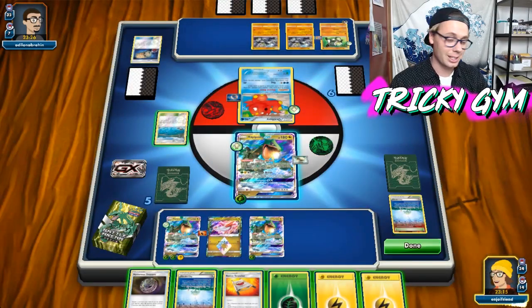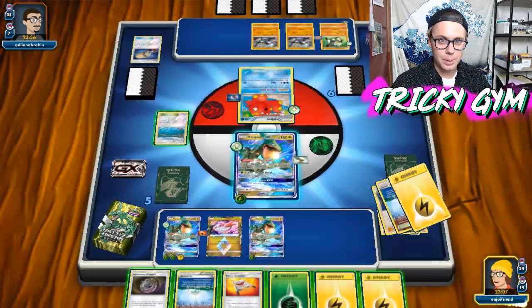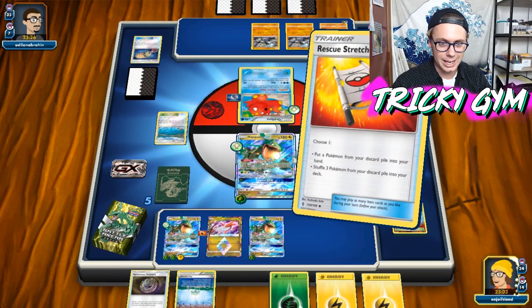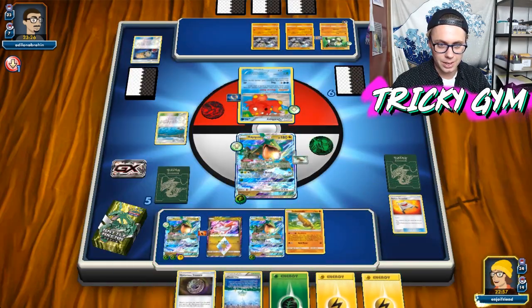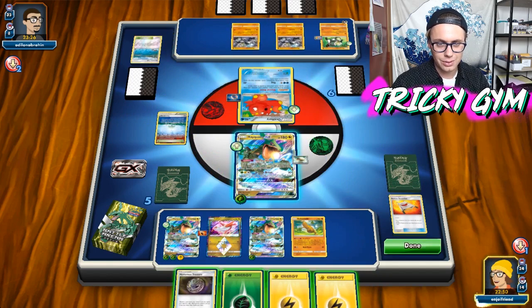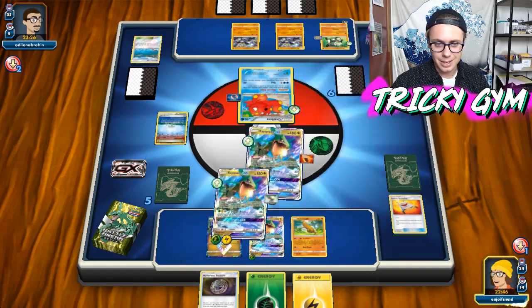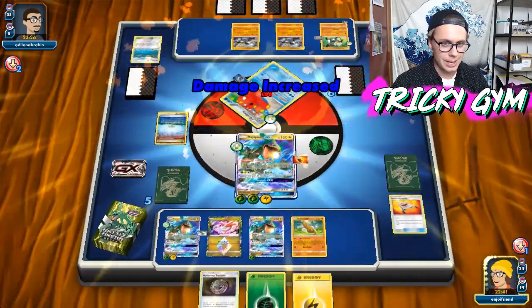If you're playing against Trevenant and Toad decks, you're really not going to want that extra stuff going on. Since my opponent is playing Passimian, we're definitely going to get the Sudowoodo — put him down for sure — to try to limit what my opponent has got going on here. Then let's also Parallel City them. I just want to knock out the Active, honestly. I should have attached that Lightning energy to my guy without the Float Stone, but that's fine.